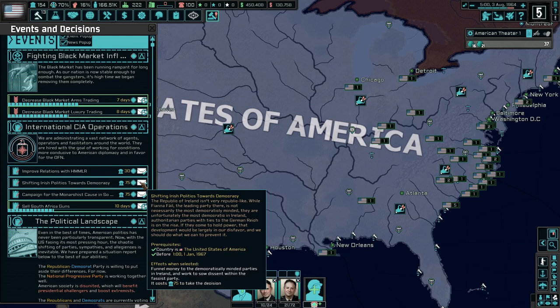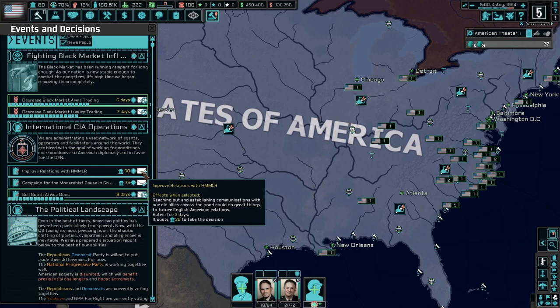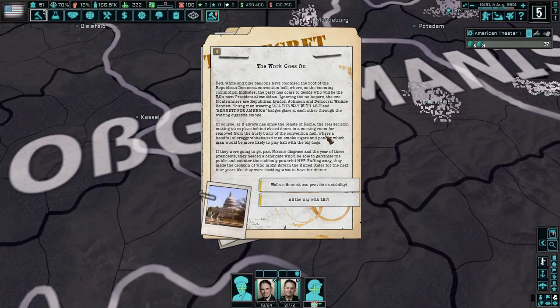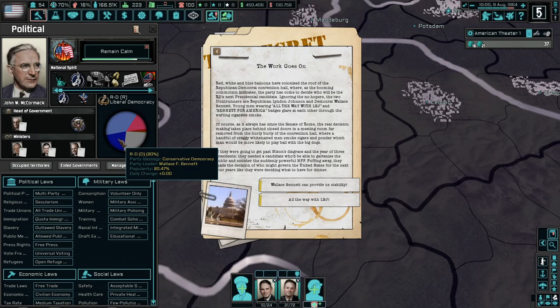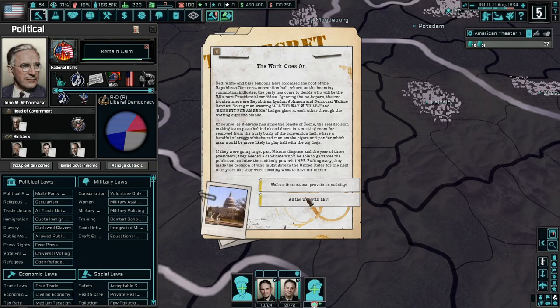Back to decisions — shifting Irish politics toward democracy seems like a good idea, and the HMMLR, our underground political party over in England, the work goes on. Now we have a choice of who we want to support: LBJ — Lyndon Baines Johnson — or Wallace Bennett. I think Wallace Bennett is the conservative democracy option, so I think we're going to go with LBJ and see what happens.